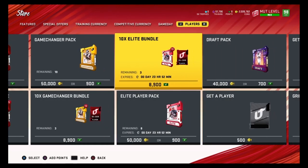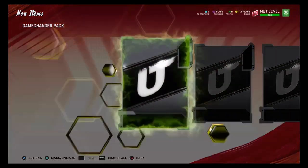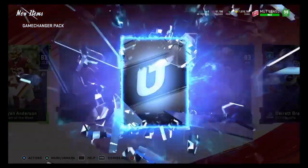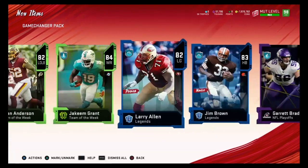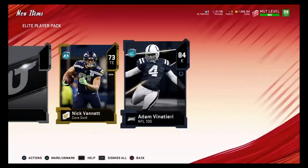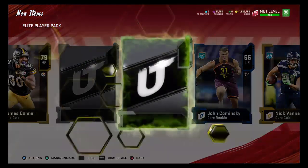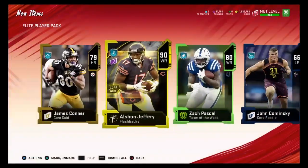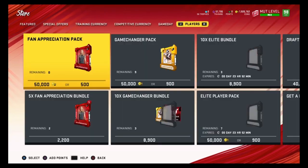Ultimate legend 90 John Randle — we'll definitely take that. We'll open some game changer packs and some elite player packs. Usually game changer packs aren't too good for me — they just give me a bunch of low elites, look at this, it's all under 85 overall. So I'm gonna stick to elite player packs for now. 84 overall in a Terry — flashback we get 90 John Jeffery.